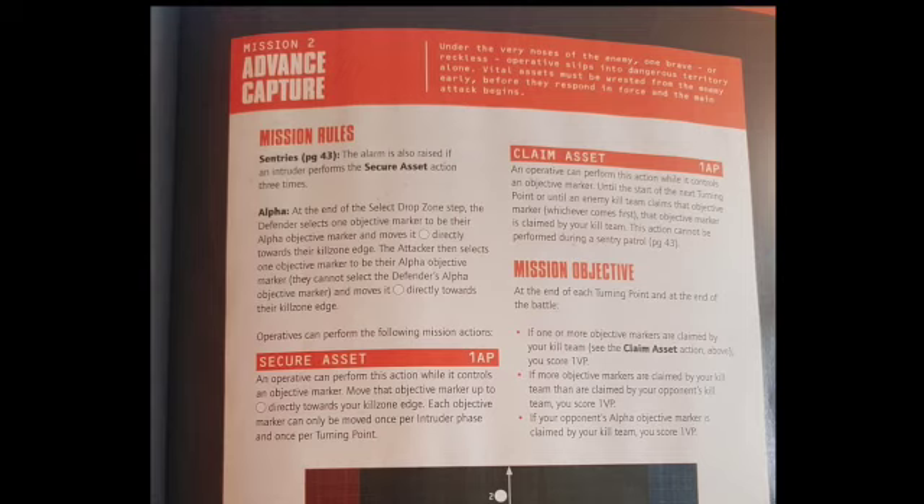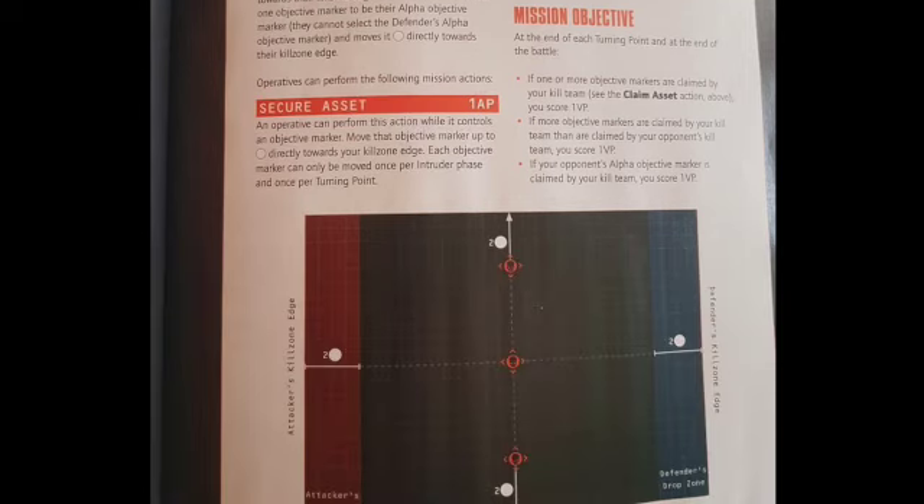Let's take a look at the claim asset action. An operative can perform this action while it controls an objective marker; until the start of the next turning point or until an enemy kill team claims that objective marker — whichever comes first — that objective marker is claimed by your kill team. This action cannot be performed during a Sentry patrol. The mission objective: at the end of each turning point and at the end of the battle, if one or more objective markers are claimed by your kill team you score one VP; if more are claimed by your kill team than your opponent's you score one VP; and if your opponent's Alpha objective marker is claimed by your kill team you score one VP. So it's making sense — the Sentry mission rules are just a pre-game phase to give you the upper hand in the actual game.